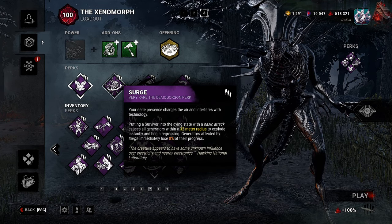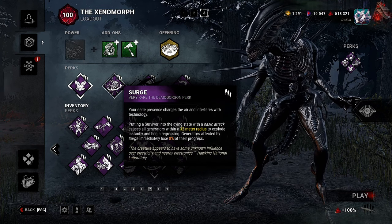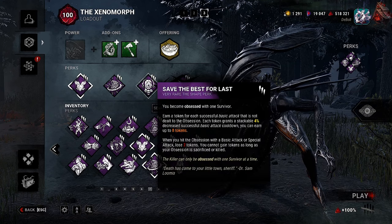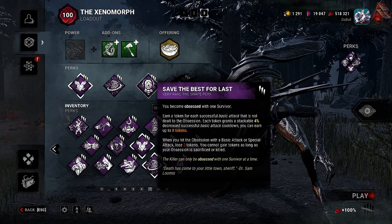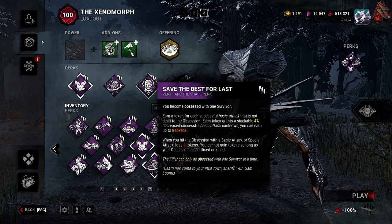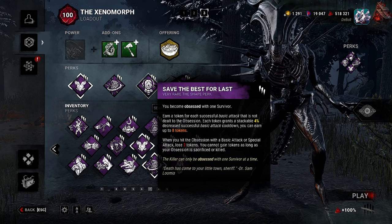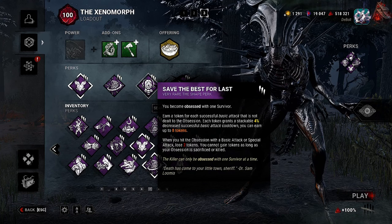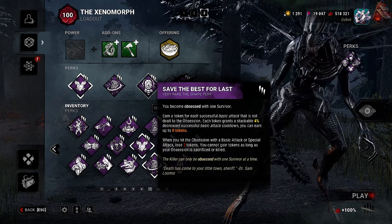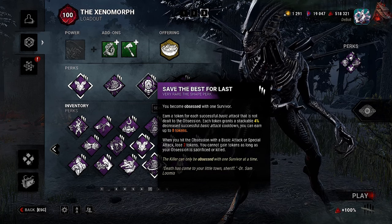Our third perk is Save the Best for Last — earn a token for each successful basic attack that is not dealt to the obsession. Each token grants a stackable 4% decrease to successful basic attack cooldown. You can earn up to eight tokens. When you hit the obsession with a basic attack or special attack, you lose two tokens. You cannot gain tokens as long as your obsession is sacrificed or killed.